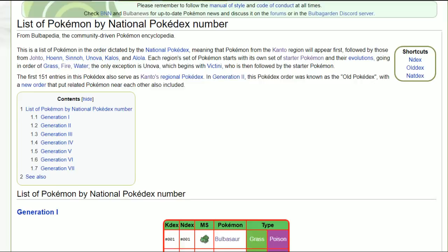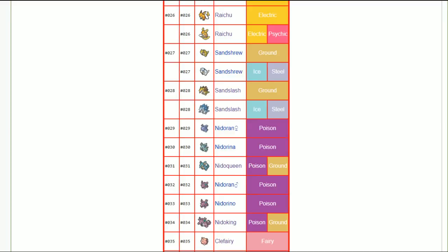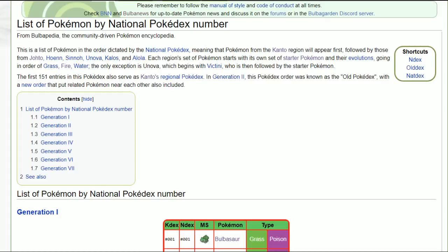Welcome back wolf pack, Verlus here, and today's video is going to be a long one because I'm going through the entire Kanto Pokédex and giving nature recommendations for every Pokémon in Let's Go Pikachu and Eevee.